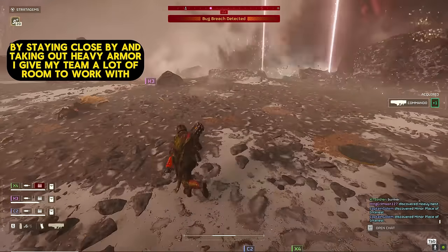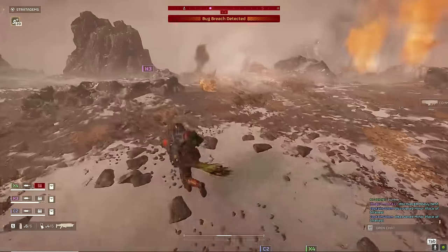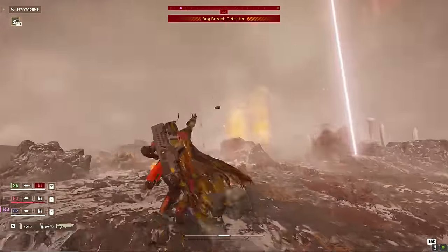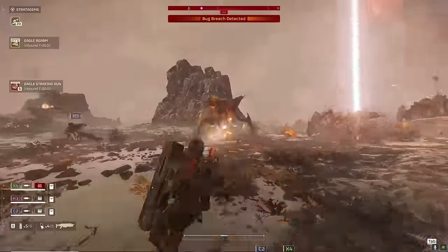I walk forward with the EAT to do a little more damage and take out his leg — he was probably a little hurt, that's why he died immediately. Then I threw the Commando towards K3, just to waste a little less time and get me where I'm supposed to go a little bit faster.